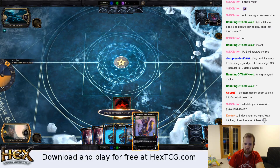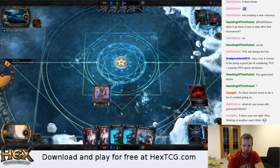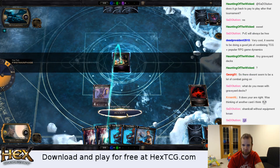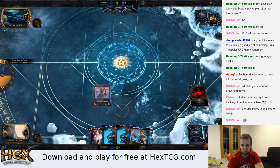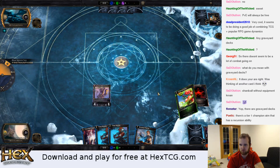There are a number of cards that utilize the graveyard — reanimator-style strategies. One of the champions has an ability where you pay seven and... he has a kill spell. We're going to counter that. He has another kill spell — he could have used it in response but he doesn't. So if we get to untap — sweet. Our energy replenished, and when he draws a card, we get to draw a card.